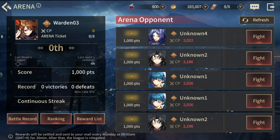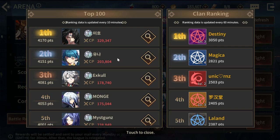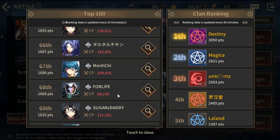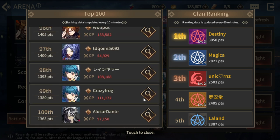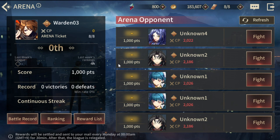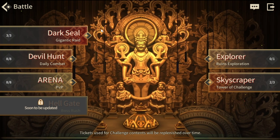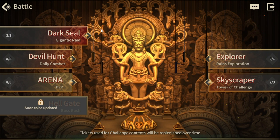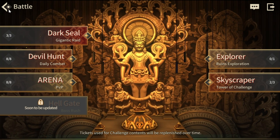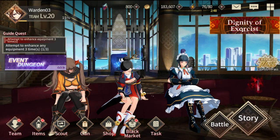In Arena, a lot of players are already very advanced — some have CP of 100,000 to 300,000. Even at the lowest of this ranking it's around 97,000 to 100,000. I'm way off already. If you want to level up faster and progress, you'd probably have to skip free-to-play and spend money. For free-to-play players, it's really hard to progress through the content.